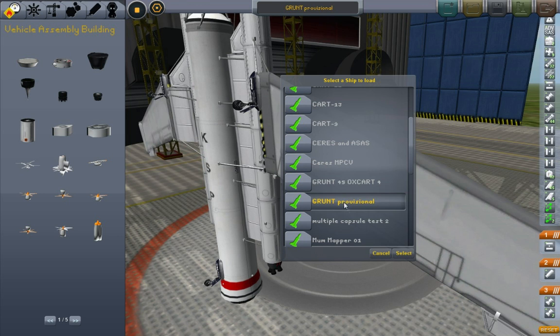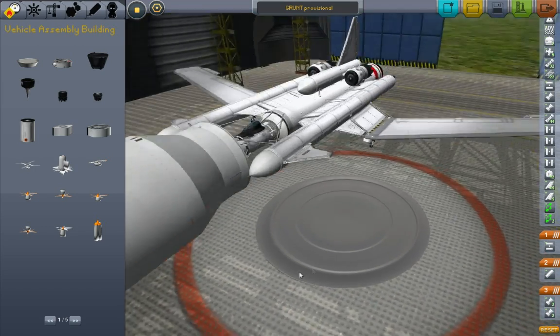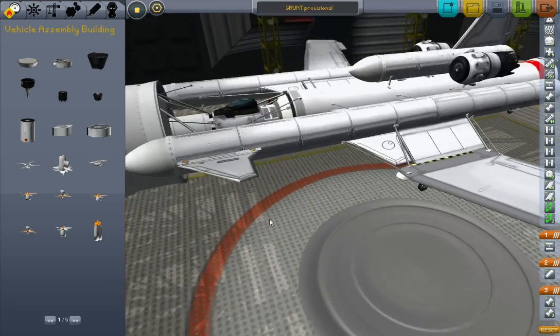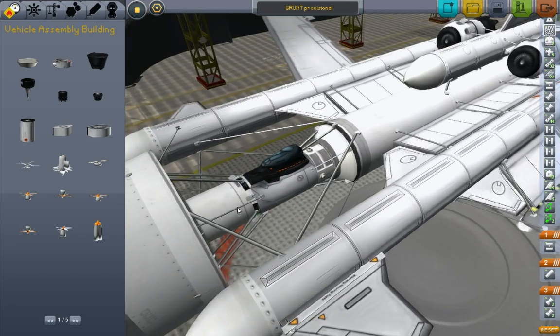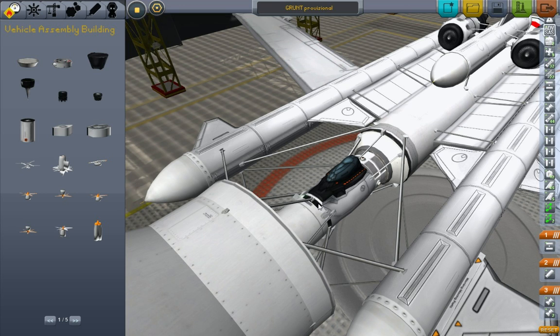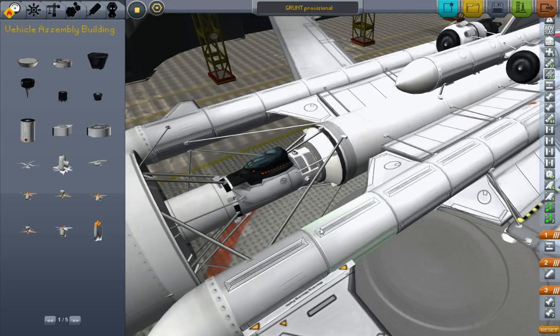Let's go back in and load the grunt provisional, because sometimes bad things happen when you go straight back into the building. Okay, let's try and figure out what happened — gave it all she's got and she just broke. Here's the nosecone SAS, here's my mark 2 cockpit, and they're breaking in between them. That's bad.